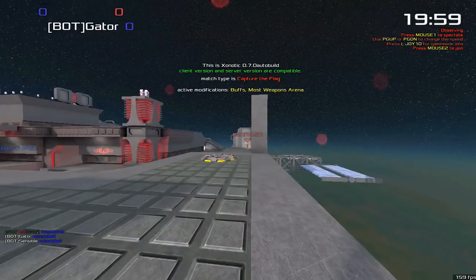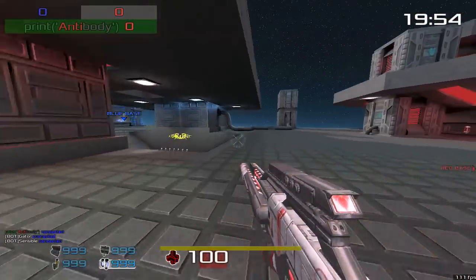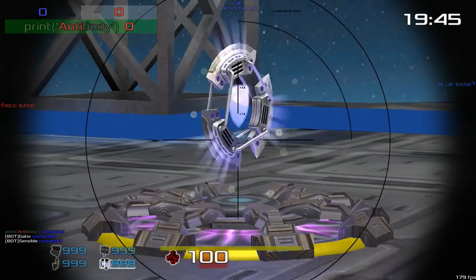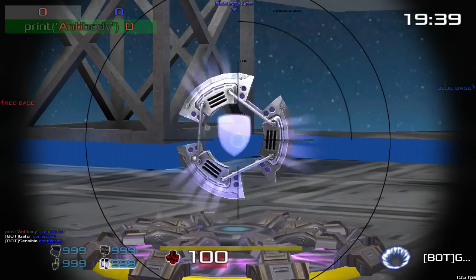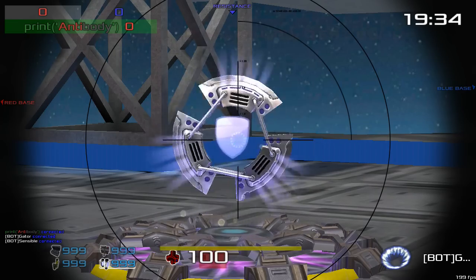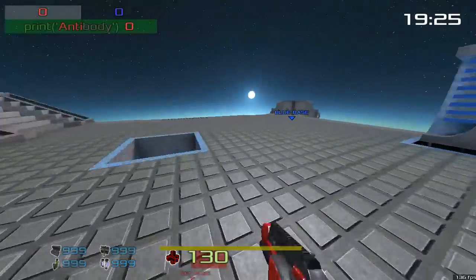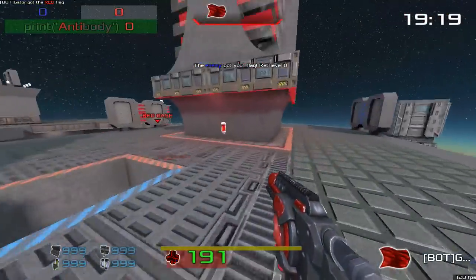Instead of the normal quad damage or shield, what we'll see here is this little coin guy. This is a buff and they appear frequently. There are several varieties of them — I'd say around eight. The bot just took one. Anyway, taking a buff has the same kind of effect as a power-up in that it empowers you with something cool.